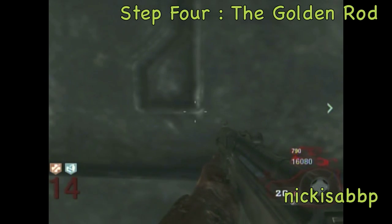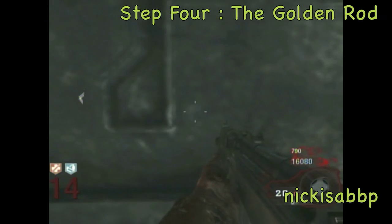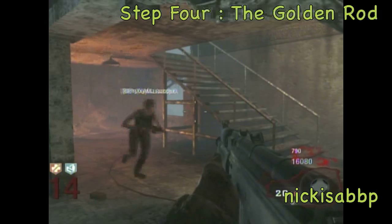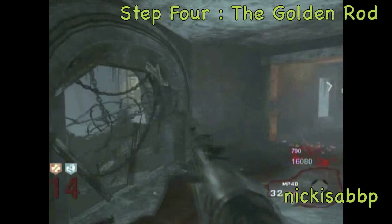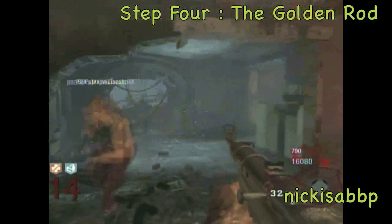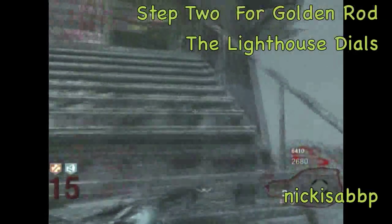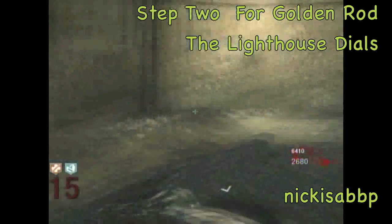This is really, really complicated. I don't know how anybody in the world figured this out — I had help from some friends on Xbox. Now we're waiting for the dialogue to finish. The first step here is to get the VR-11, because that's the first thing you have to do. It's gonna suck if you have to do all these other steps and you don't have a VR-11, so I would just get this first.